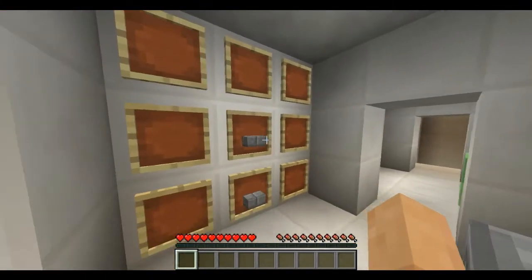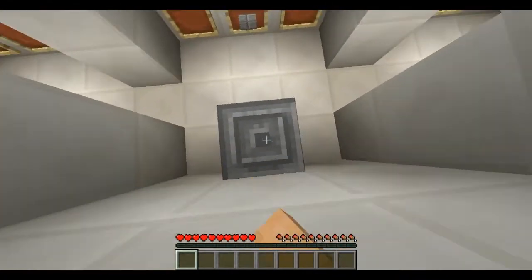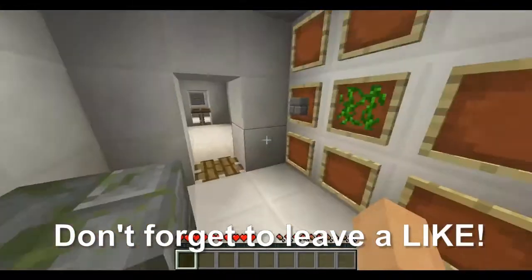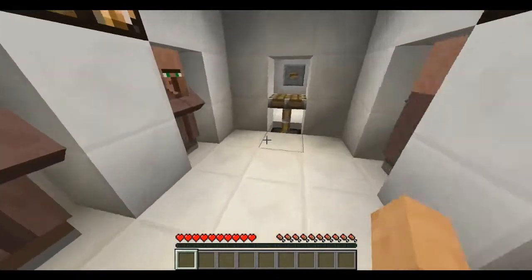We got another new recipe: place two stone brick slabs like this and you get a chiseled stone brick — you couldn't make that before but now you can. And here's the mossy stone brick crafting recipe: a vine and then a stone brick and you get that.